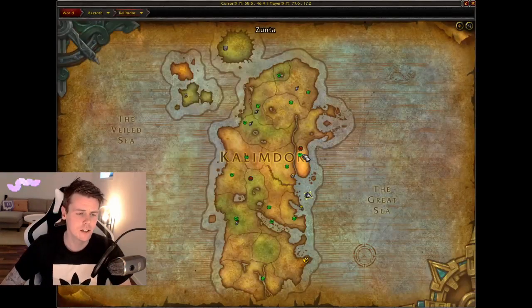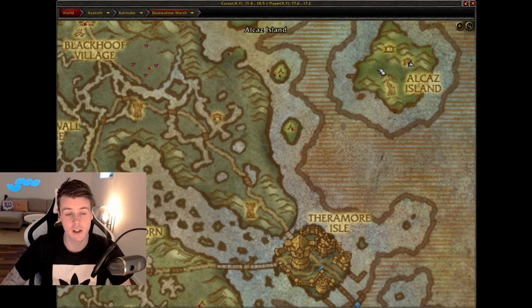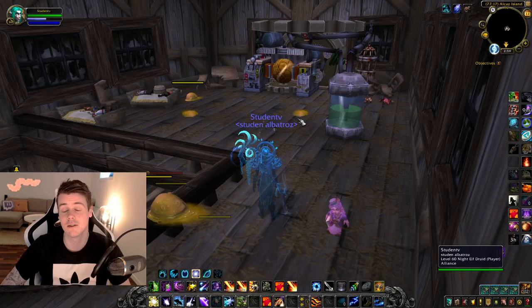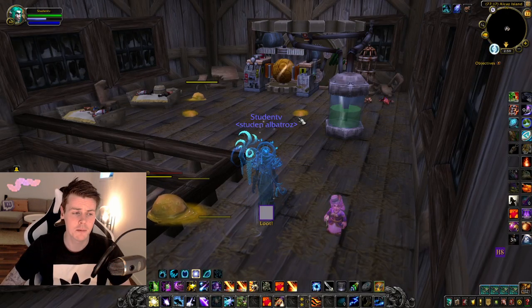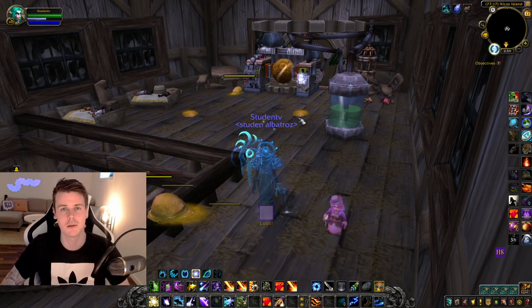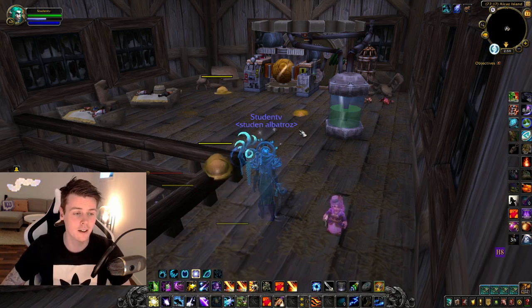The location of this farm is right here — you go to Dustwallow Marsh and fly over to Alcaz Island. If you're on a low-level character, there are turrets on the island that will kill you. When they first released this toy and revamped the island those turrets were deadly. At max level or level 60 it's no issue, and level 50s should be fine as well, but at level 45 the turrets will instantly kill you and it'll be a lot of hassle.